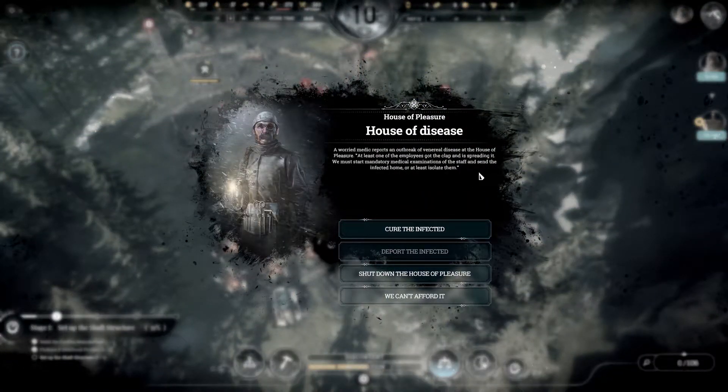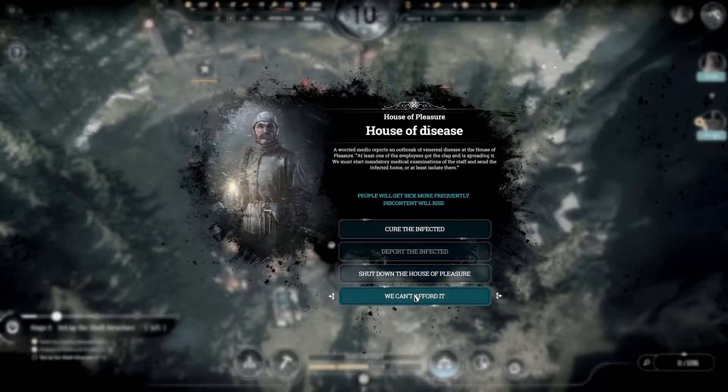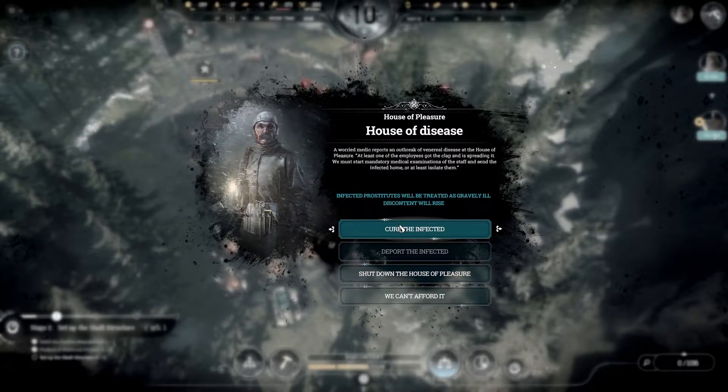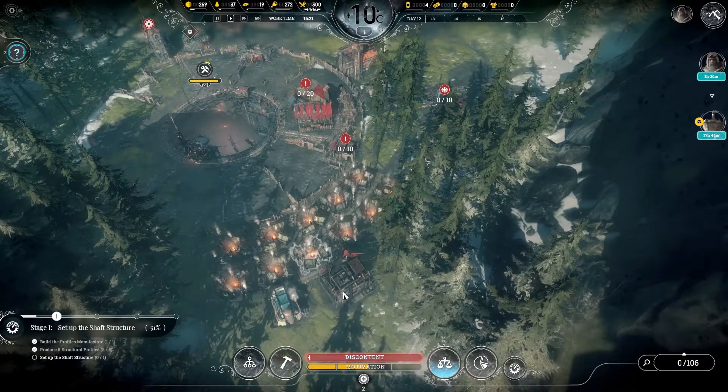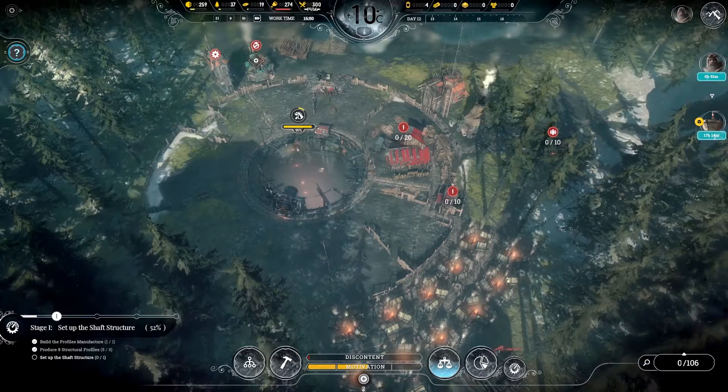House of pleasure, house of disease — a worried medic reports an outbreak of a venereal disease at the house of pleasure. At least one of the employees got the clap and is spreading it. We must start mandatory medical examination of the staff and send the infected home or isolate them. We can't afford to shut down the house of pleasure — we'll go with cure the infected. We have a little bit of discontent but that should be all right.